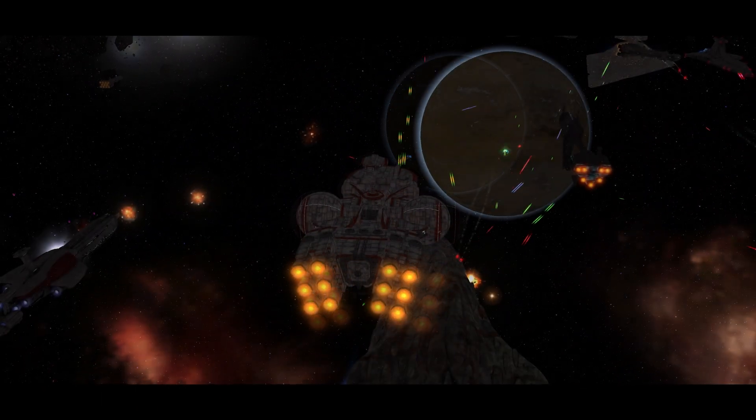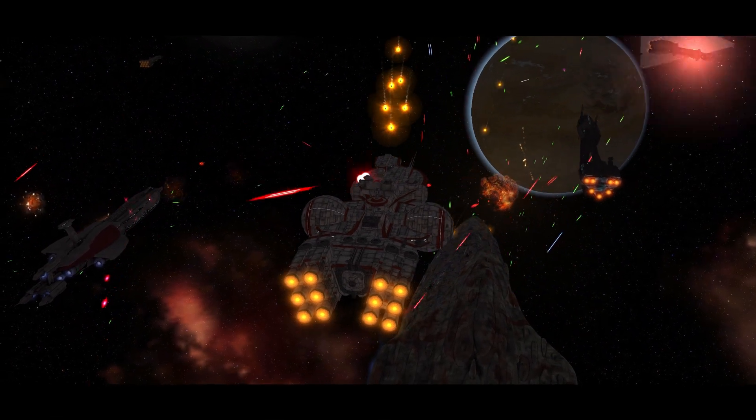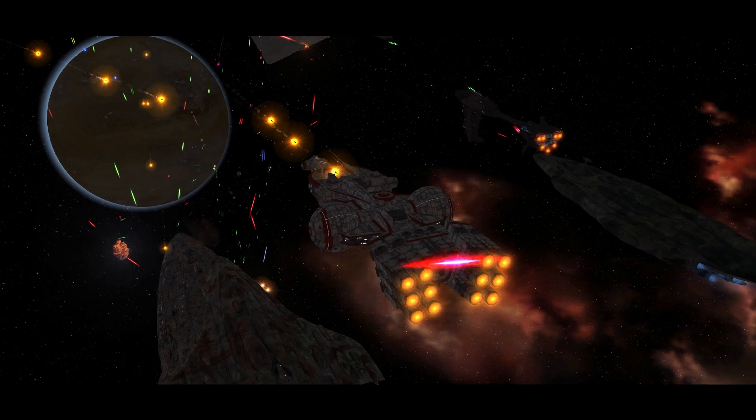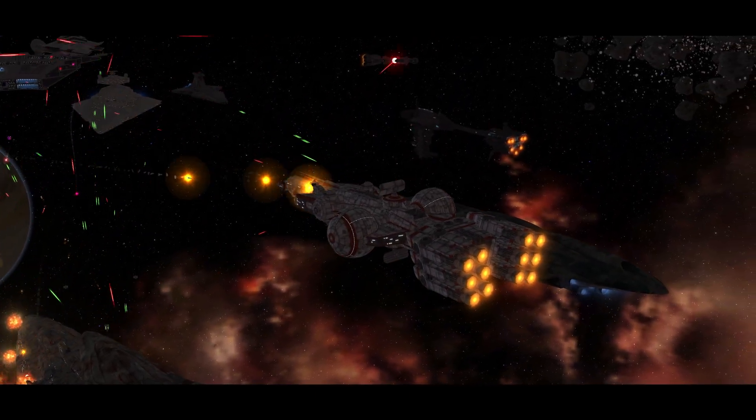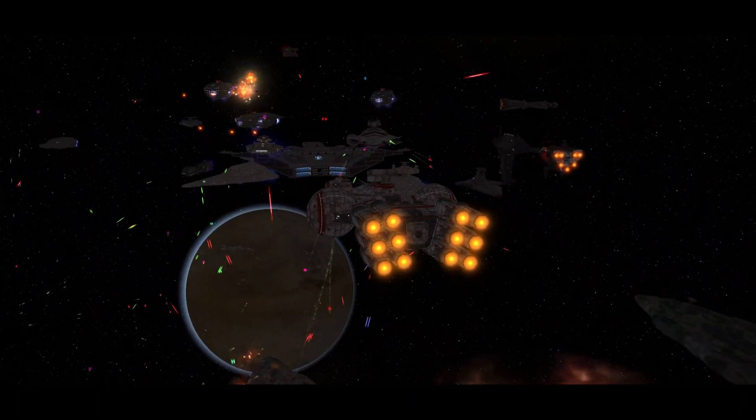Violent shields don't reduce or increase the damage taken from any weapon type and can deal with most attacking units rather well. They have a hull strength of 2,500 with light armor. Light armor reduces the damage taken from all laser cannons but takes additional damage from medium and heavy turbolasers.